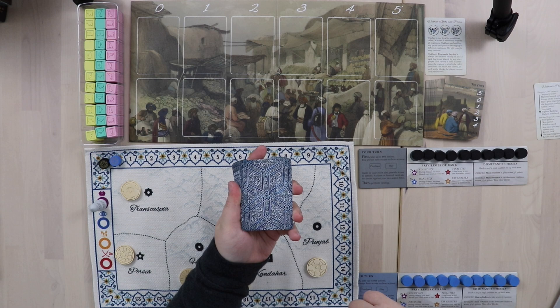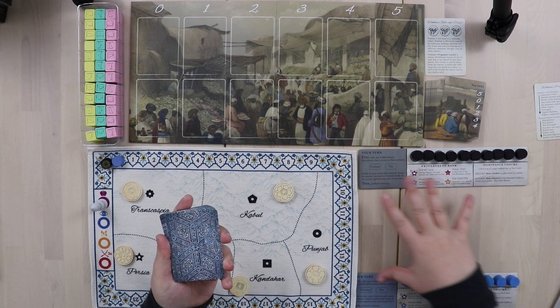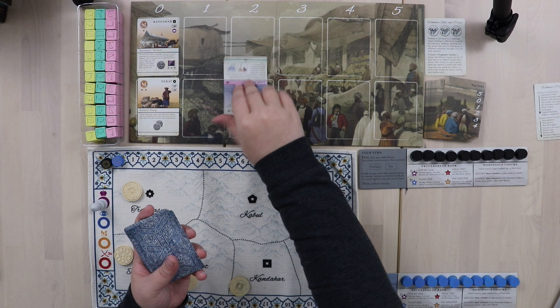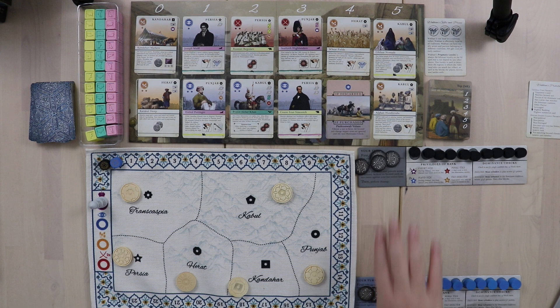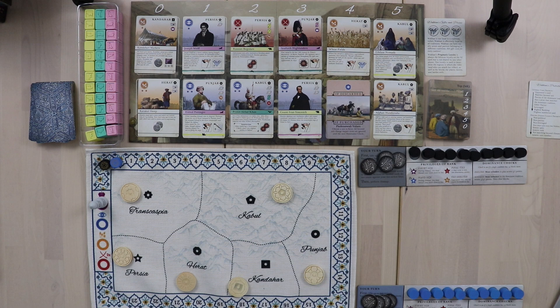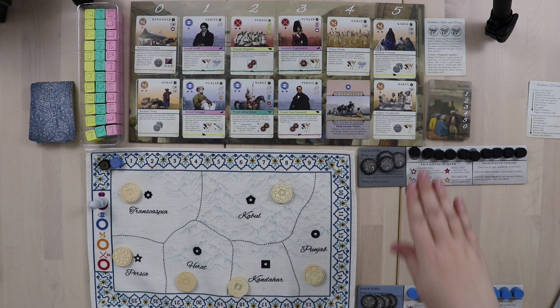Congratulations, we now have a draw deck. We're going to put out our starting market starting from the leftmost column moving over, filling up the columns with cards. I've put all cards out and given Wakhan and me each four starting rupees. This is a game with an extremely tight economy — there are really only eight coins in the game unless we manage to play cards that put more money into the system.